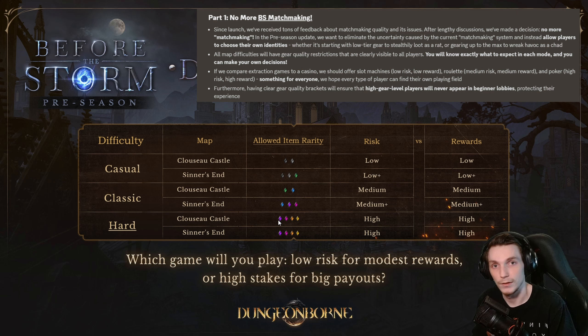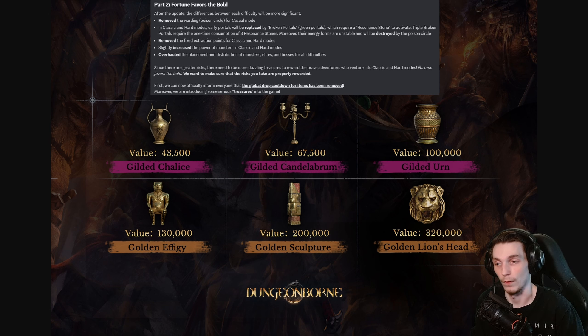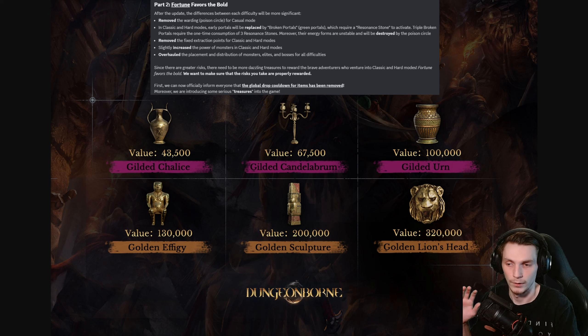Up next we have what I would classify as a mini revamp to the reward structures within the game. Ultimately, there are a lot of changes and modifications to the reward systems coming with this patch, all the way from removing the poison circle in casual mode to removing static extracts in classic and hard difficulties, as well as differentiating the power of monsters in each of the three difficulties. It's also supposed to be an overhaul of the placement, distribution, and number of monsters in each difficulty. All of those things seem pretty well tailored to making sure the quality of gear you're bringing in is commensurate with the difficulty of the PVE you have to deal with in each mode.